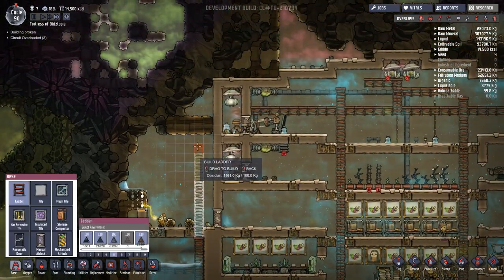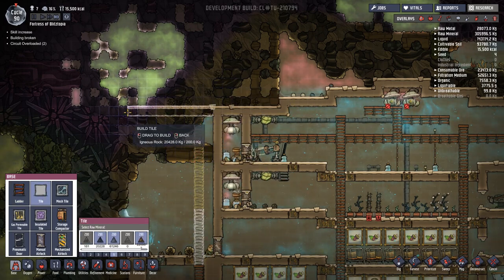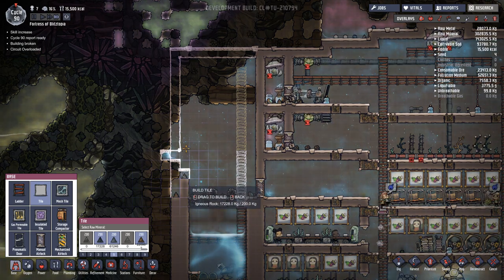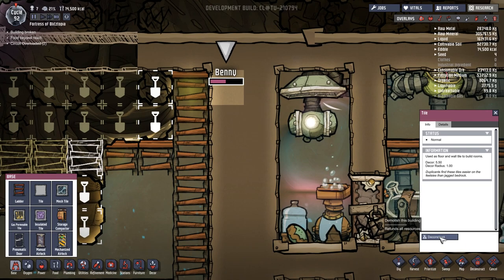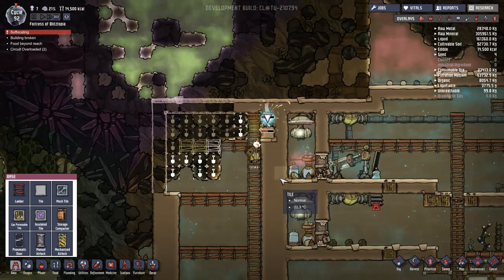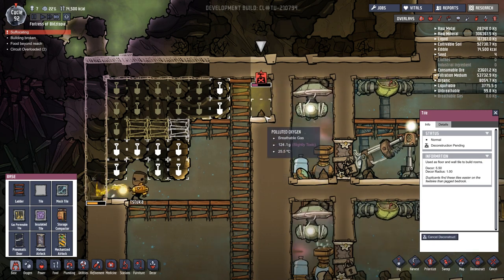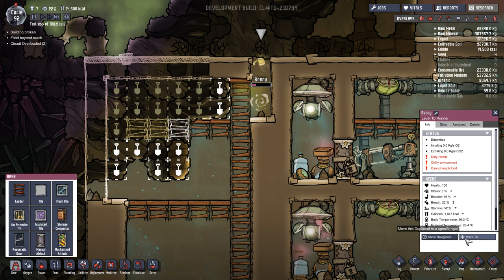I'm gonna build this up all the way to the top, come across — we'll build up like this. Cancel that one, and I guess we'll go up. Benny got stuck — man, we're having problems with people getting stuck in tiles. Get Benny out! Oh no, where is he? Benny? Benny? Where are you? Where is he?